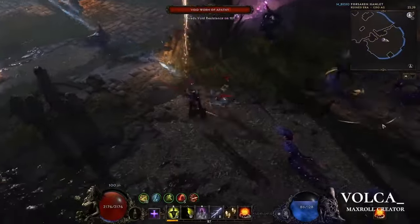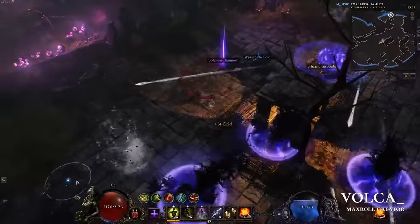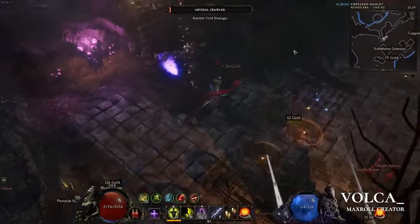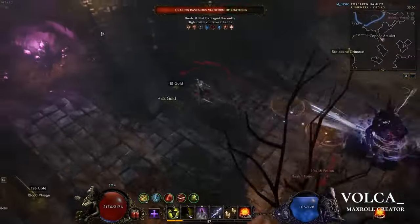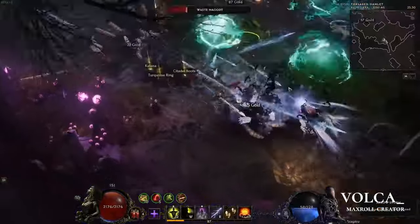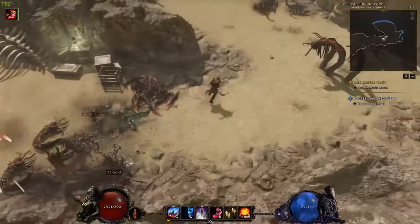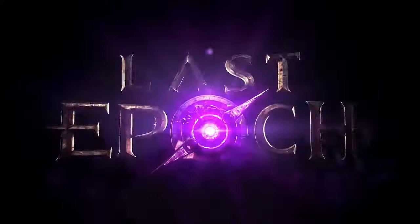So that's the Falconer showcase — I have to say this looks like one of the most fun masteries to play. There's a lot of utility and map clear; I do wonder how it performs on bosses. We'll have to wait until February 21st when the game launches and we get Warlock and Falconer at 1.0. If you like the video, like, comment, and subscribe. The standard edition is $45, with deluxe and ultimate options for a bit more — very sensible pricing. Until next time, be good to yourself and others. Goblin out.